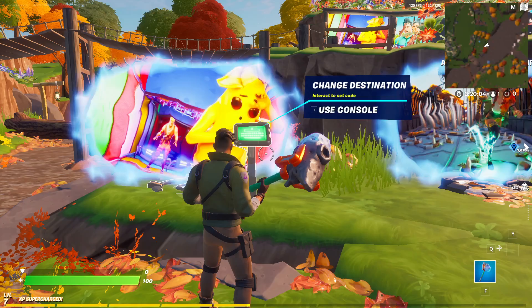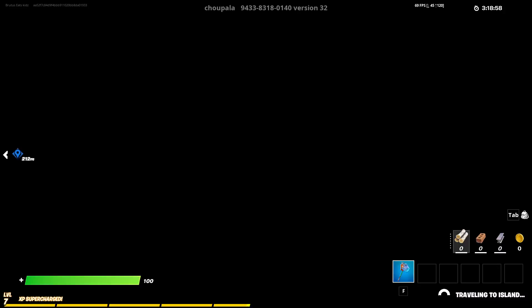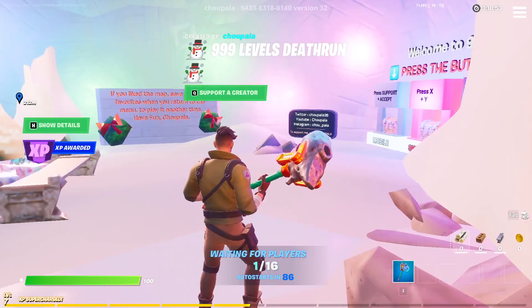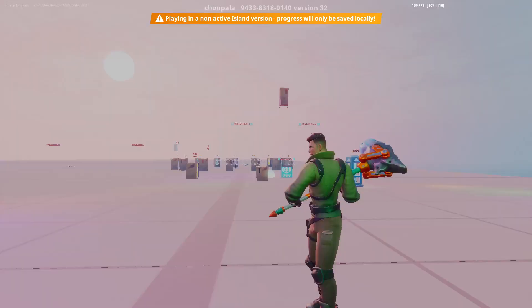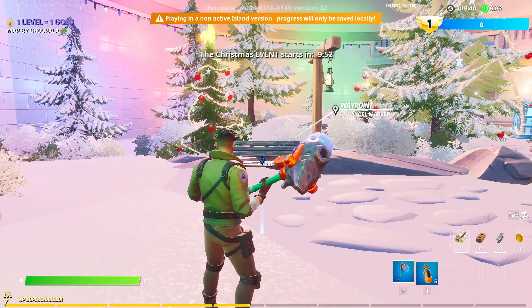Click on accept and wait for the map to load up. Once loaded, enter into the map — it should be called '999 Levels Death Run' if you did this correctly. Once you've entered and everything has loaded, start up the game, mark the ground in front of you, and then exit back to hub.